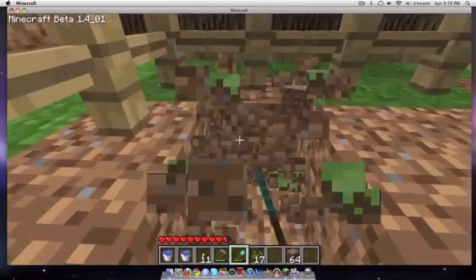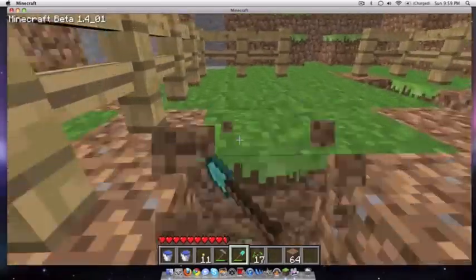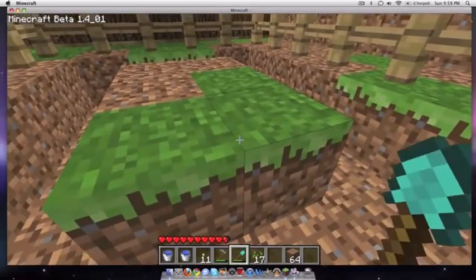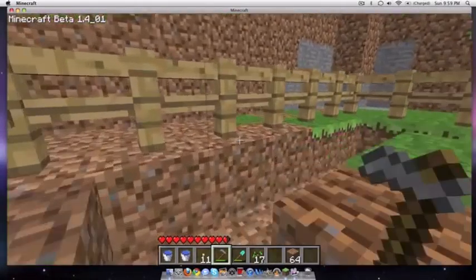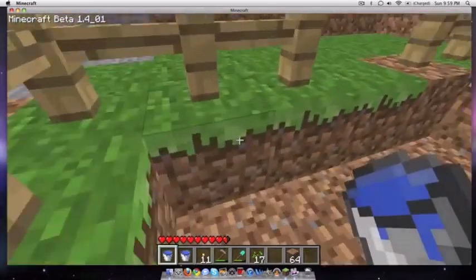You want to start with the wheat farm by digging around a little patch or rows, and making sure that there's water on one side of each block at least, just like so. I'm just going to do a very small version of one, because it's going to be right outside my house and it's just easy access. Then you want to go through and hoe every piece of dirt you have, and then you just have to get started on the water.